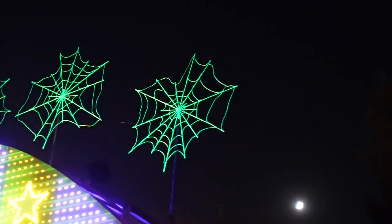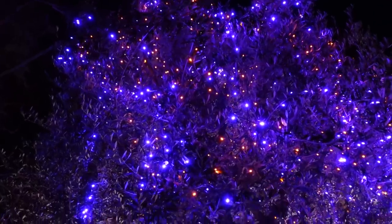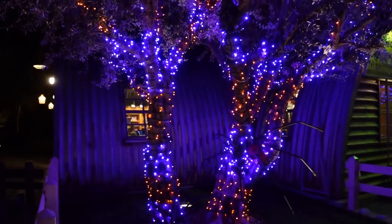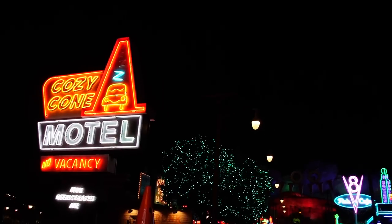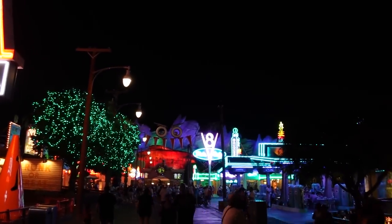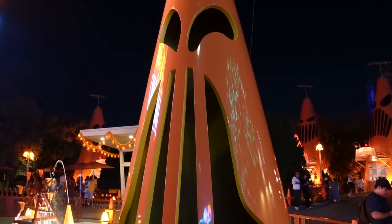You have to take a second stroll through Cars Land once it's fully dark and all the lighting packages are really working their magic. Walking up and down Route 66 and the backside of Cross Street, it really is an amazing Halloween walkthrough — not only to discover all the different decorations, but all the puns and fun embedded inside of this Halloween display. It's a really smart Halloween display. All the love and care that went into designing this land was repeated in its holiday displays.